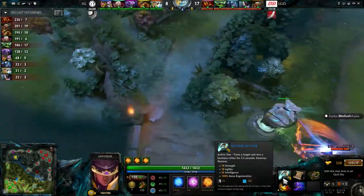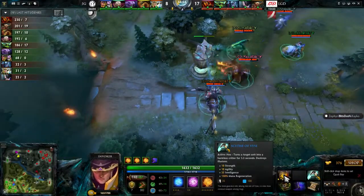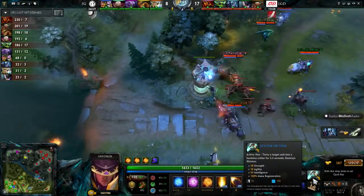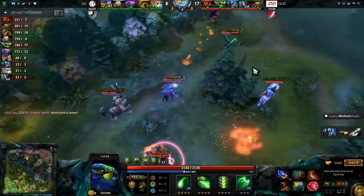XI has just picked up a Scythe of Vyse. Basically, if you can imagine a stun that rather than holding someone in place actually turns them into a harmless critter — I believe it's a pig. It turns into a pig. Bottom tower has fallen.